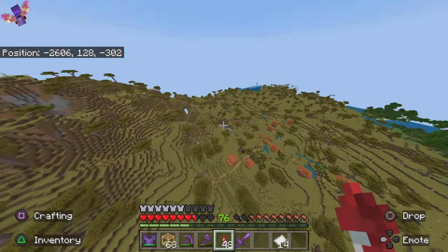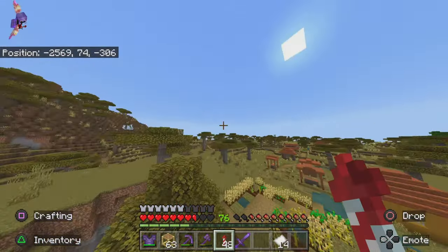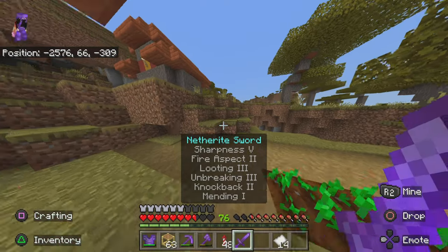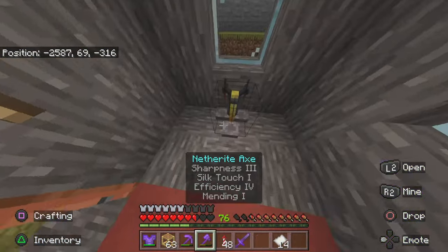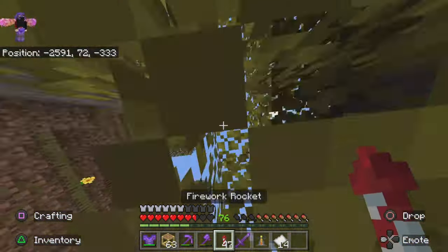Oh, a village. That is good to find. Has it got a blacksmith? What do Acacia Villages and Blacksmiths look like? I don't even need a blacksmith. What's in here? Nothing good. Great. Why is there never anything good?